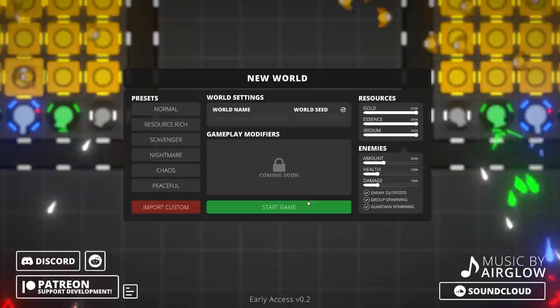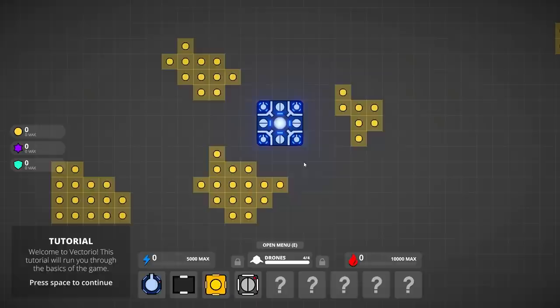Thought you said Vectorio — snapped my head to watch. Nah, it's Vectorio, which — I mean, the similarities are very intentional. Oh, and they got rid of the small enemy bases, in normal mode at least. Well, we'll see how this goes.